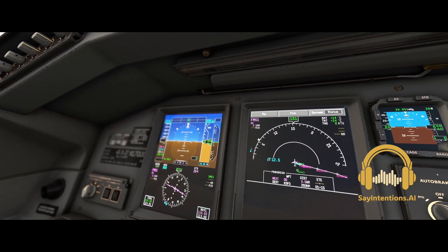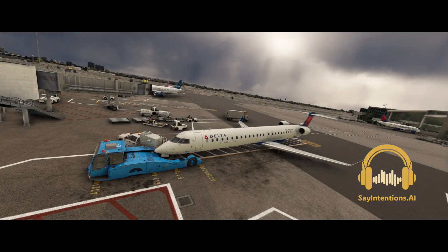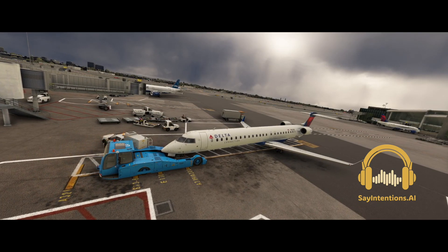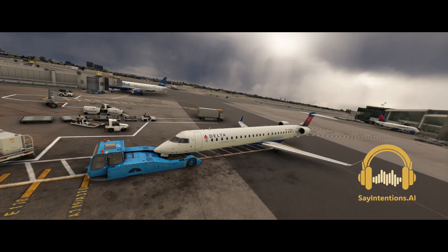Papa 4 Uniform 1, alright you're good to go for push and start whenever you're ready. Just a quick heads up, runway 26R is off the table at the moment, so you can expect runway 01R for your departure.